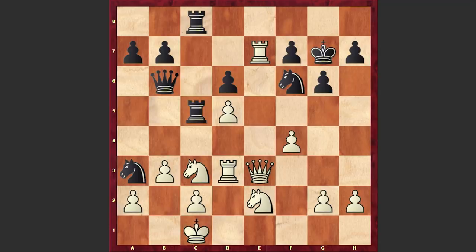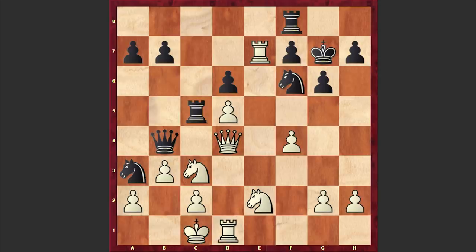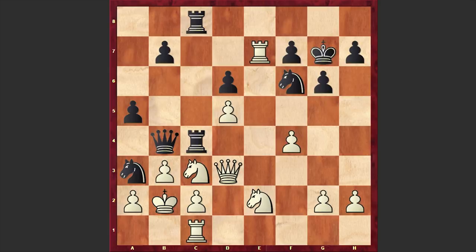Qd4 is a very passive approach by Giri. Instead, it was better to play Qe3 and then put the rook on d4 — if Rc8 then Rd4, and if Qb6 then Rd3, and white is doing great having managed to repel Black's attack. But in our game after Rc5 we have Qd4, a5 by Schoenck, Qb2, Rc4, Qd3, Rc8, and Rc1. These last moves by Giri were very passive and defensive.